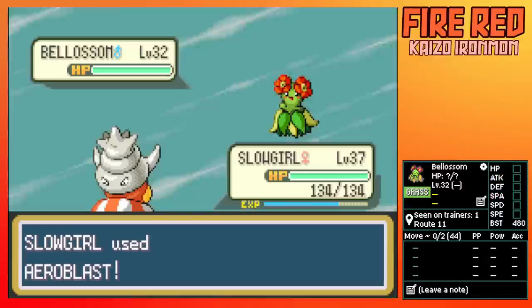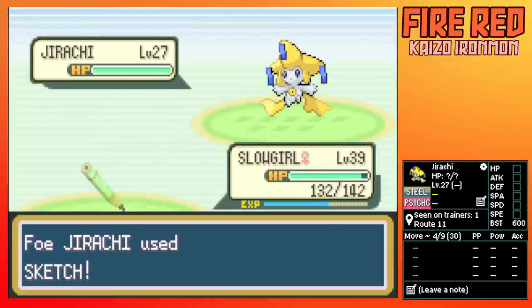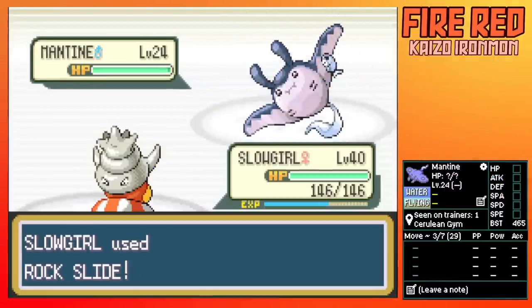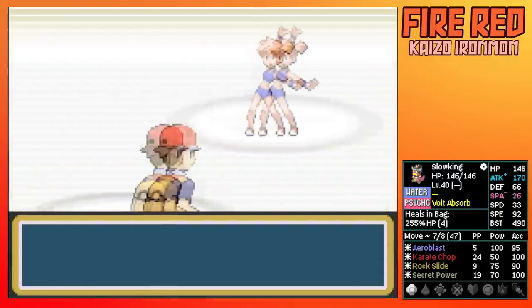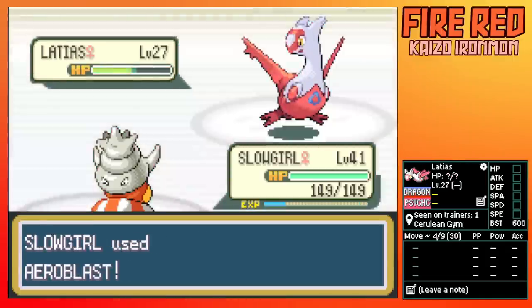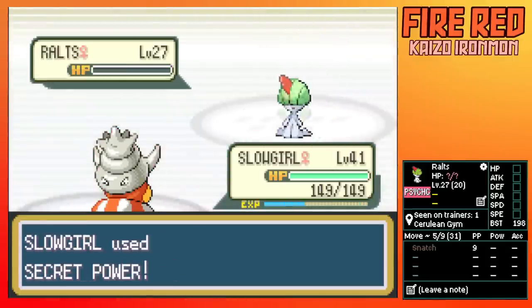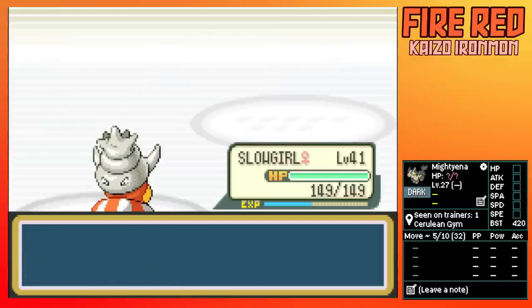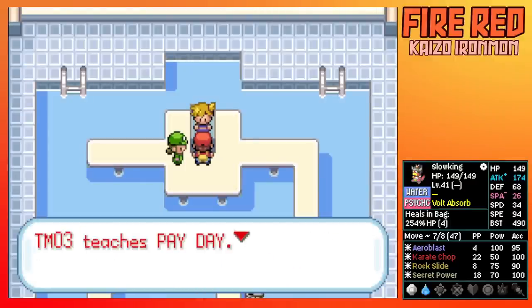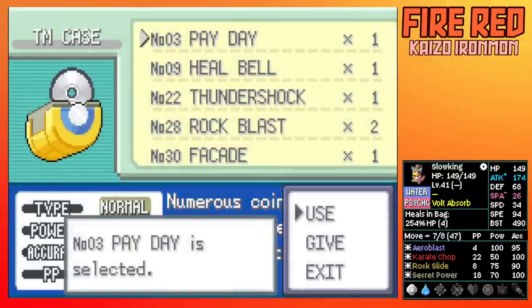We clear out some more trainers on Route 11, run into a Jirachi with Sketch, then go back to Cerulean Gym. We make quick work of the first trainer and then the second, and now it's time to fight Misty. Karate Chop kills Larvitar, Rock Slide kills Typhlosion, Aeroblast kills Latios, Secret Power kills Ralts, and finally Karate Chop takes out Mightyena. We get the Payday TM, which won't be of any use.